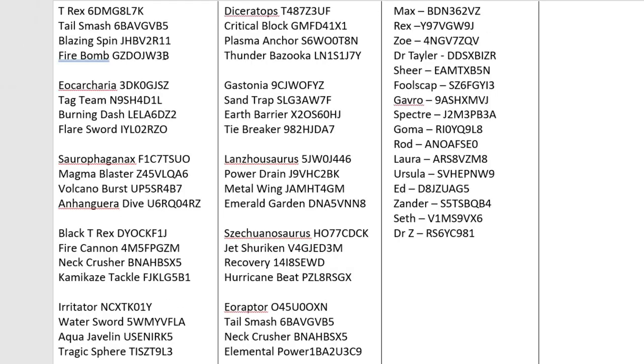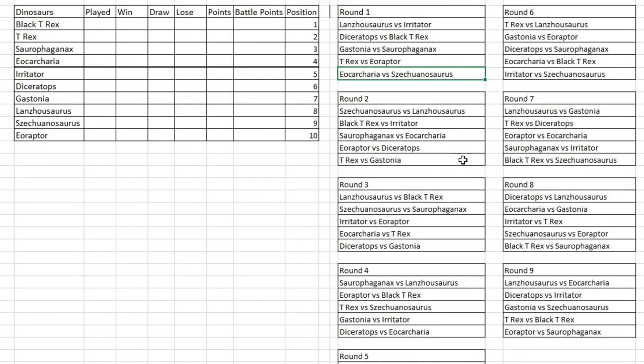A quick look at the move sets I've chosen — nothing too special since we have only a few combatants this time. It's going to be different because instead of knockout matches, for the first time I'm doing a round robin. All combatants are tabled up, and we're also using a different battle method. Each dinosaur will play each other once, and whoever finishes in the top four will face off in a knockout finale — hopefully on Halloween.